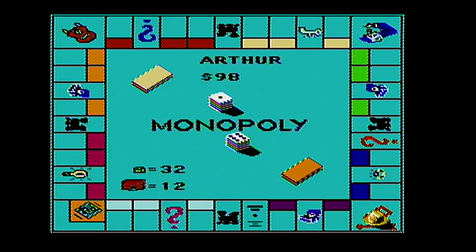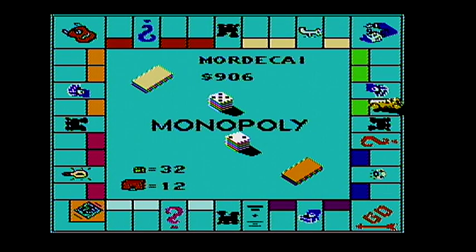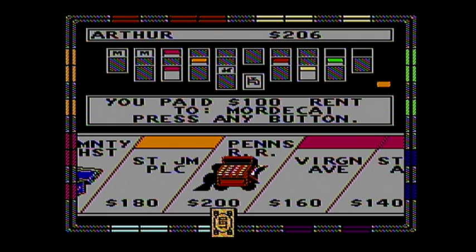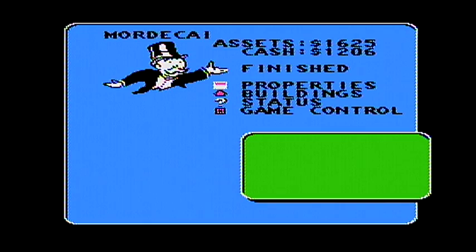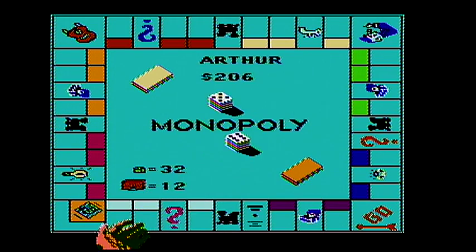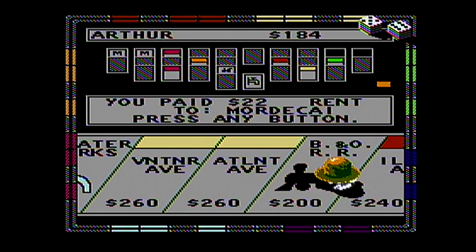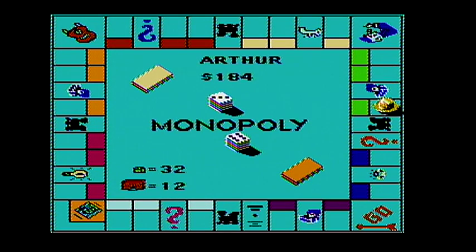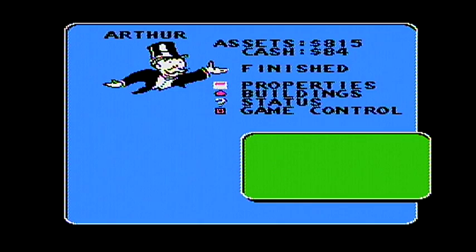Eight dollars to Arthur — that is not good, because then I would have to make some trades. Another hundred dollars. One hundred dollars — if Arthur keeps giving me this money, I can just keep making these trades. Often I pay two hundred. At this point, why would I not pay two hundred? Look at that, twenty-two dollars. Arthur clearly would like to avoid Park Place by any means necessary. Another one hundred dollars — if Arthur keeps giving me a hundred dollars, I could just buy a monopoly from him.